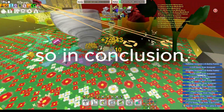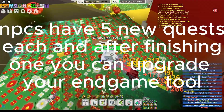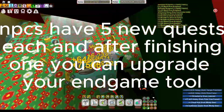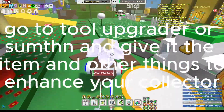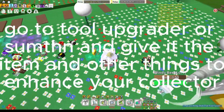So in conclusion, NPCs have 5 new quests each, and after finishing one you can upgrade your endgame tool. After finishing a quest you get the respective item. Go to the tool upgrader or something and give it the item, and other things to enhance your collector.